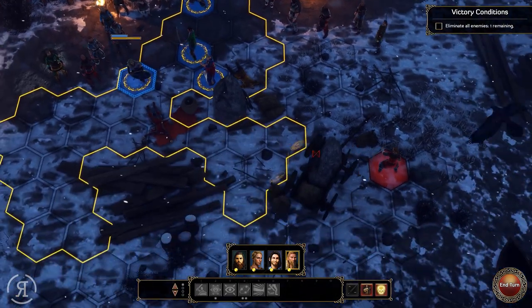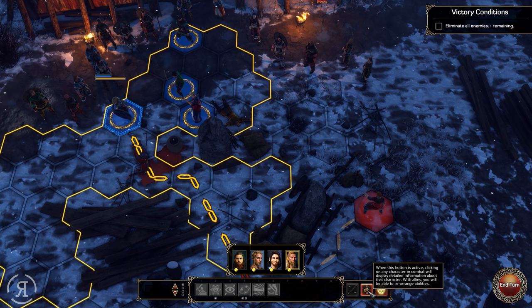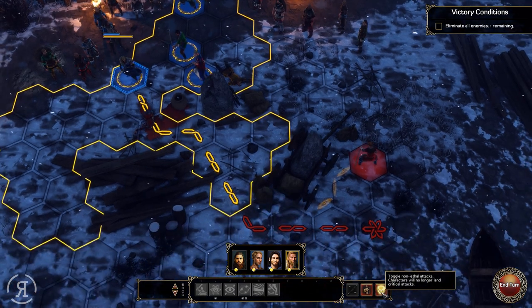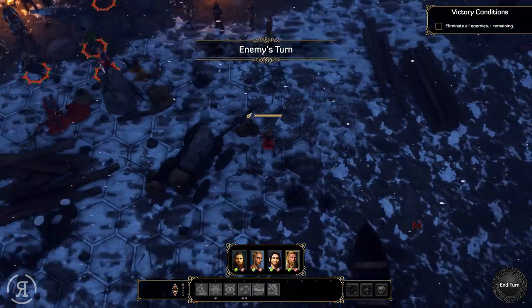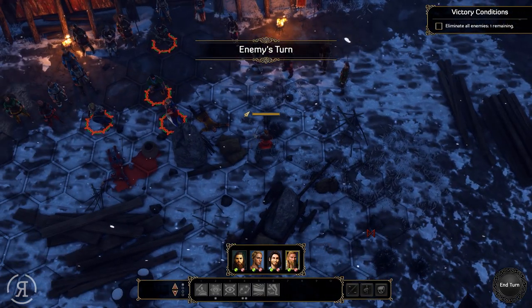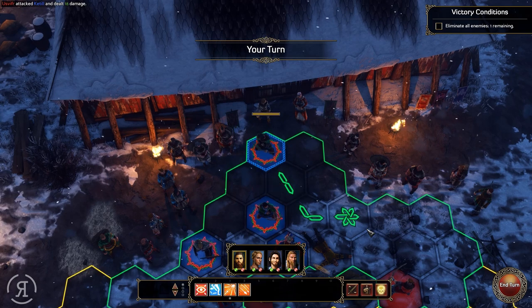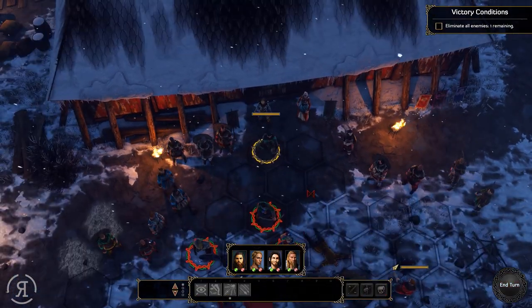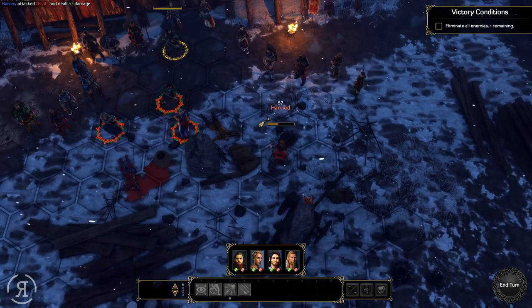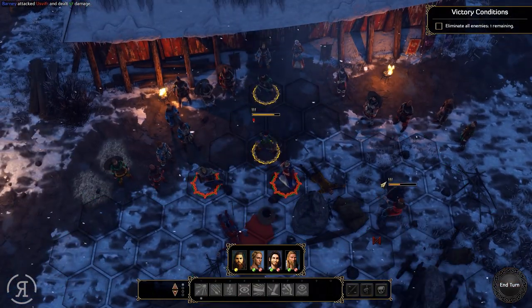There's actually another enemy over here that I was not aware of. I can toggle non-lethal attacks so I don't have to kill people — I can just knock them unconscious. Maybe I want to do that, maybe not. Anyway, let's fire away with Barney — nice damage — and Kettle is just going to absolutely murder that guy too.